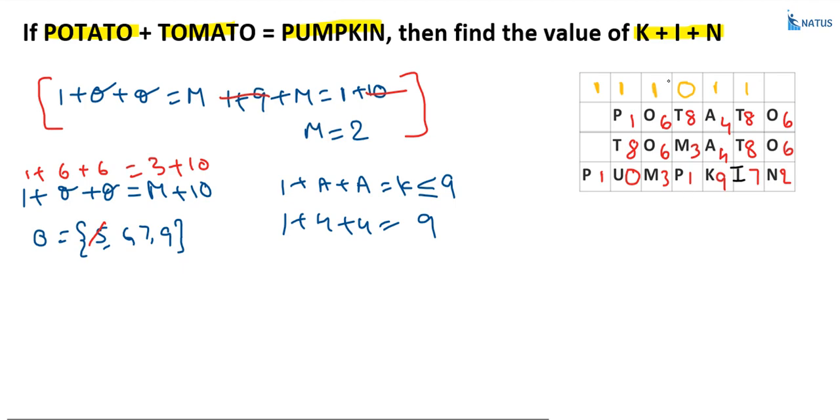Now we have all values. K = 9, I = 7, N = 2. Therefore K + I + N = 9 + 7 + 2 = 18. That's the required answer. Thanks for watching — please subscribe for more crypto-arithmetic and other aptitude problems.